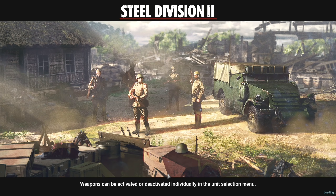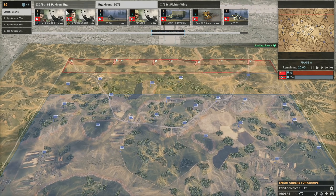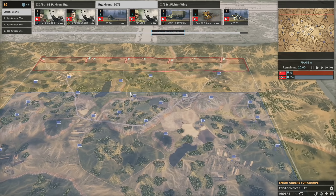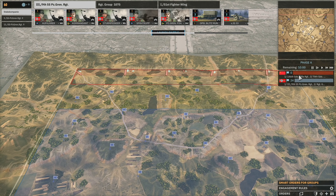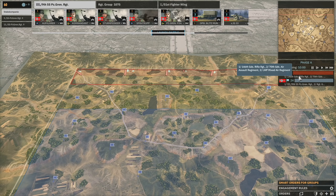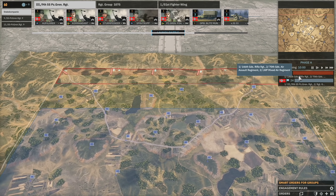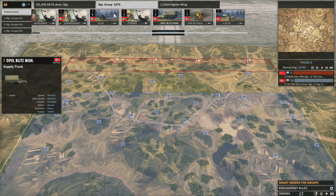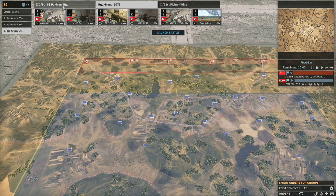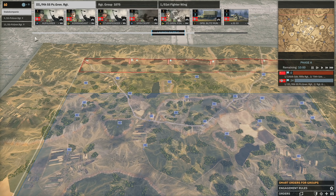We can strafe armor until it falls back, and then maybe sneak up on it with Panzertrex or something. This is a breakthrough defense, but we don't have any fortifications, which sucks. I do have some Pak 40s if I need them, but probably won't need them early on. Looking at the enemy — the 70th Guards Air Assault Regiment, the 147th, and the LWP Mixed Air Regiment, so that's two air regiments. The ME109s have got their work cut out.